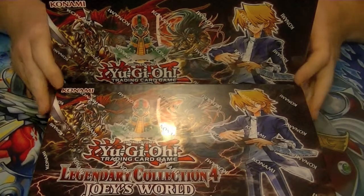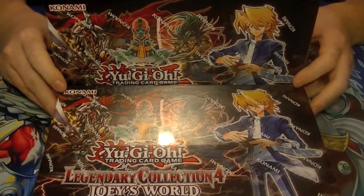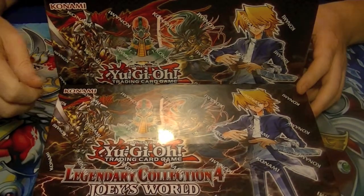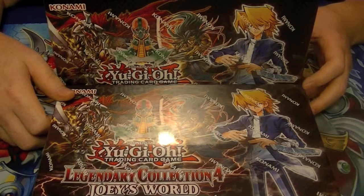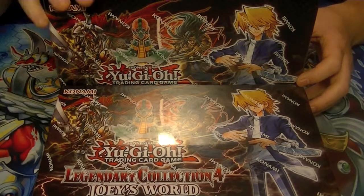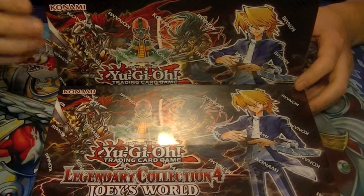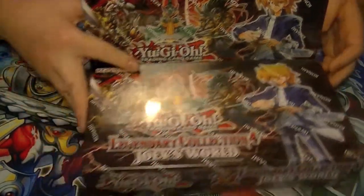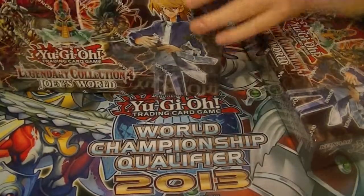Ladies and gentlemen, boys and girls, children of all ages, Hidden Dragon brings you Part 4 of Legendary Collection 4. Don't forget the like and subscribe buttons down below. Check out my Facebook link, it's in the description down below. These are purchased from DavidAdamsCarWorld.com, their link is also in the description. Don't forget to leave me a comment and let me know how you think I did. We're going to jump into Part 4.